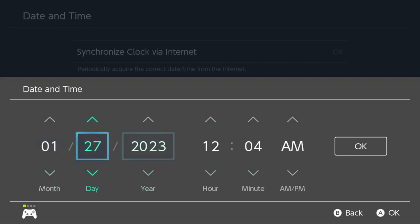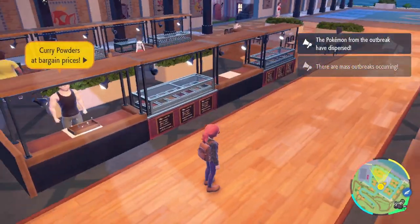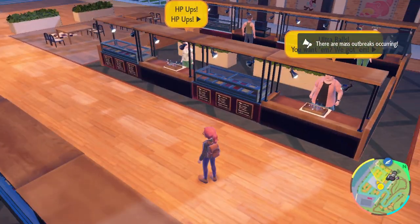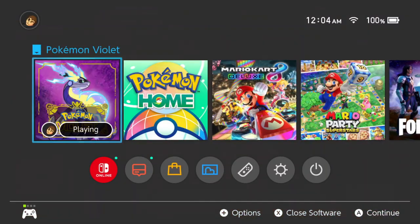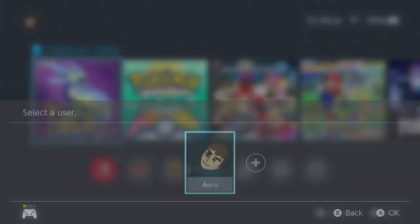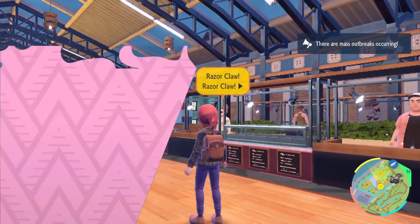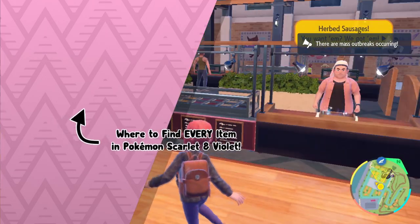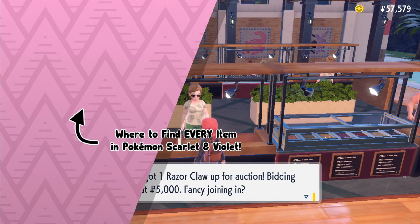Just change the date to one day forward — that's it. It doesn't matter the time, just plus one on the date. Go back to the game, and when you boot it up you'll see that the vendors have different things. You can just keep doing that over and over again. Close the game and then reopen it — you don't even have to change the date anymore, you just literally reopen it. Eventually you should be able to run into a shiny stone. Again, I did it for 48 minutes and didn't find it — I found every single other evolutionary item except for the shiny stone. But anyways, that's every method of finding the shiny stone in Pokemon Scarlet and Violet.